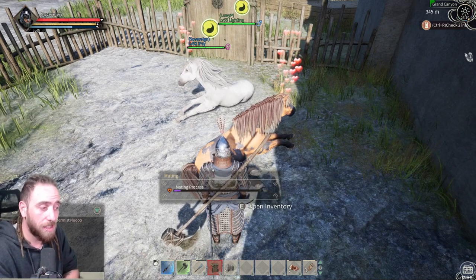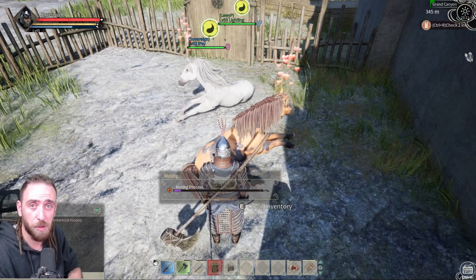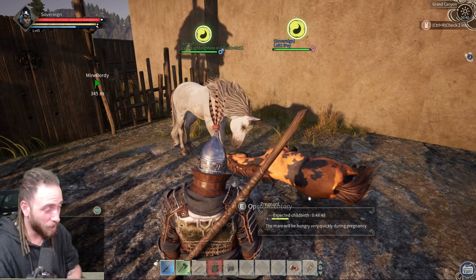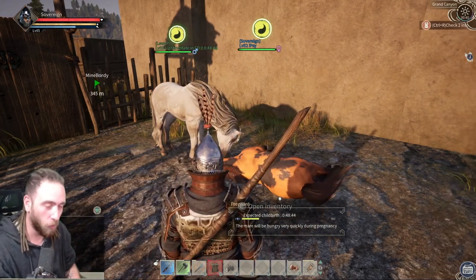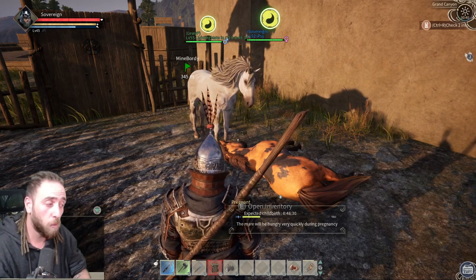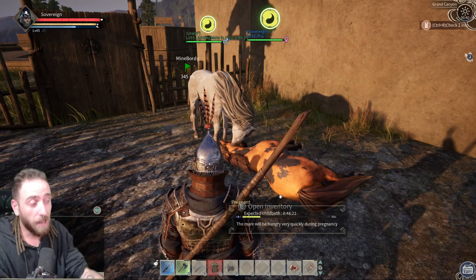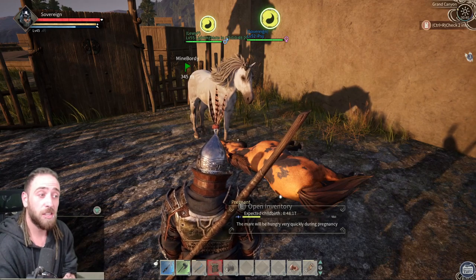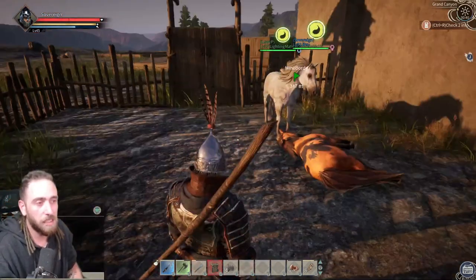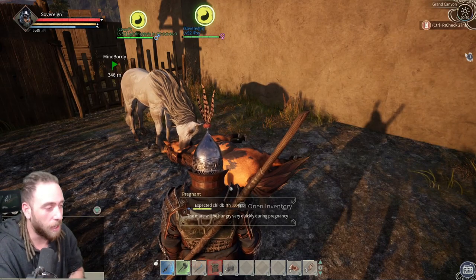We'll sit here and wait. I'll be back once the mating process finishes and we'll see if we got a foal. I got stupidly lucky with the RNG roll and we are expecting childbirth in 48 minutes. Note: unlike breeding in the stables, once expecting, this horse cannot move from its position. So if you get raided and someone breaks your fence and kills the pregnant horse, you'll have a really bad time. This is why you should set this up inside your base walls — I did it outside just for demonstration purposes.